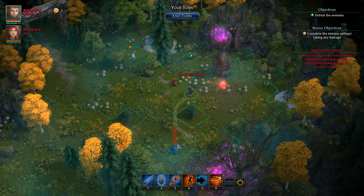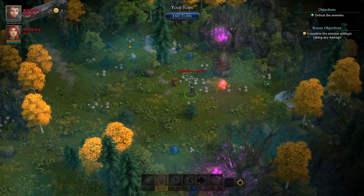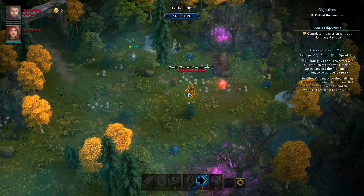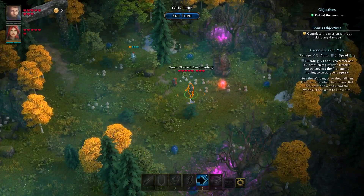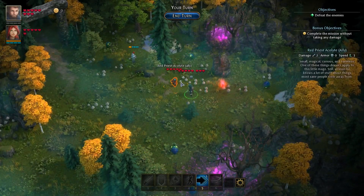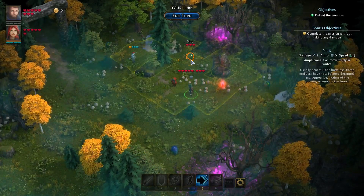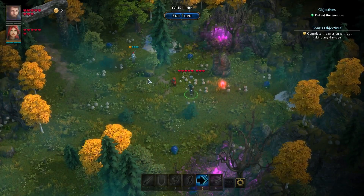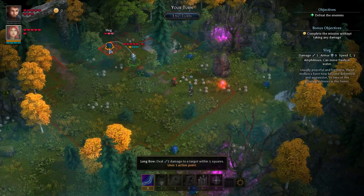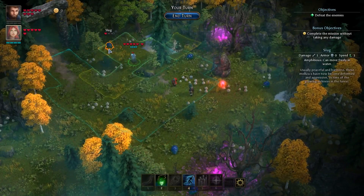So you're going to place your green cold man here, use Guard, and it's going to kill the first slug that comes to him — straight up kill him — and then it will protect him from the attack of the second slug. Then the acolyte can kill the third slug, which is the closest. The acolyte always goes for the one who is closest. This way you can handle all three slugs. In the meantime, the girl will shoot at this slug and then she needs to move out of the way.